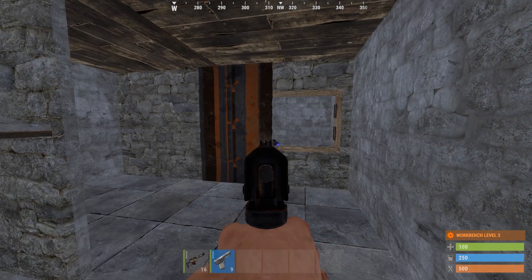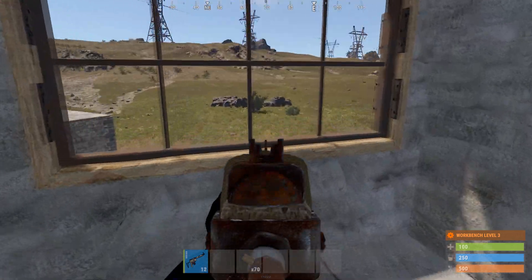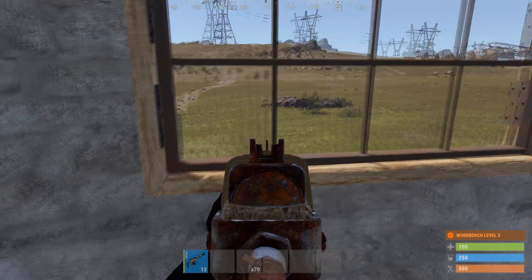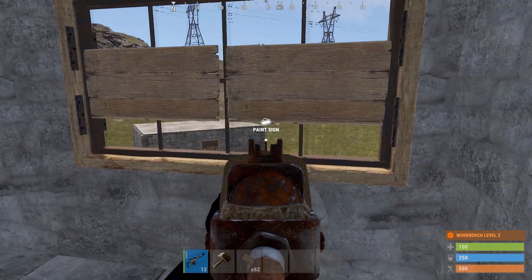For some reason, guns that shoot pistol bullets can't shoot through rugs, but guns that shoot 556 can. If you ever want to be less exposed in your shooting floor, one thing you can do is put signs on the window bars — you'll be way less exposed.